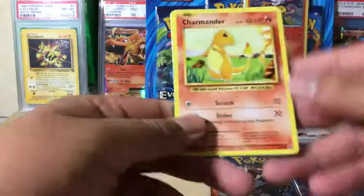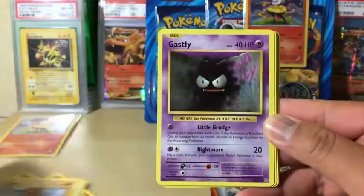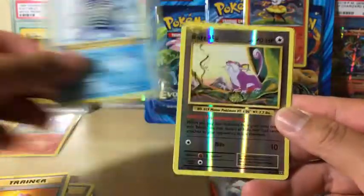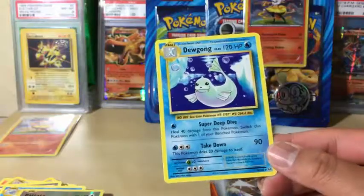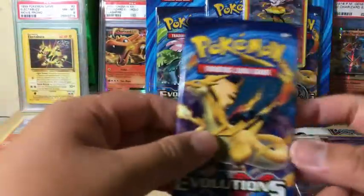We do have a Charmander so let's see if this second pack gives us what we're seeking. Cards pulled: Charmander, Rattata, Diglett, Ghastly, Caterpie, Slowbro, Revive, Poliwhirl, Reverse Holo Rattata, and the rare is a Dewgong non-holo rare.